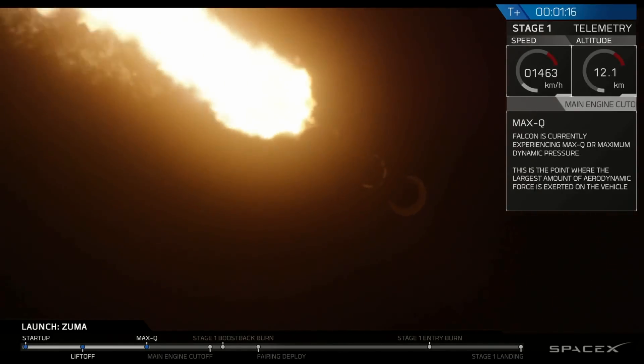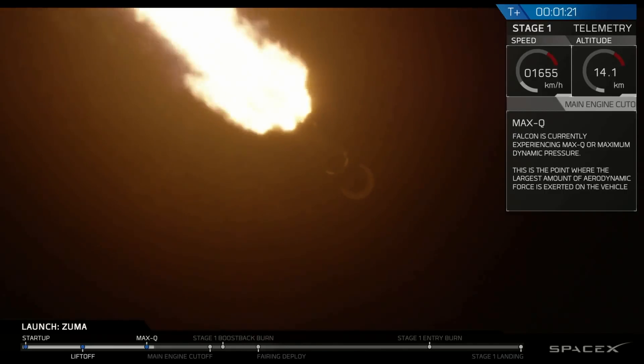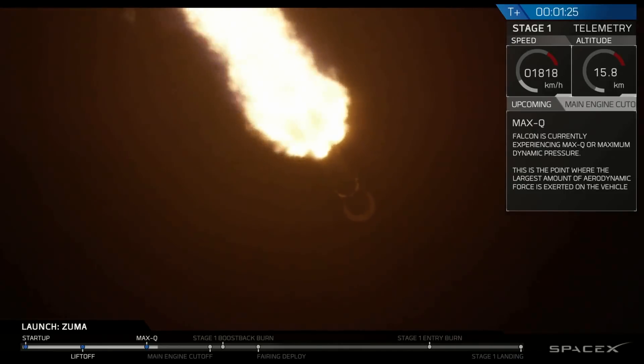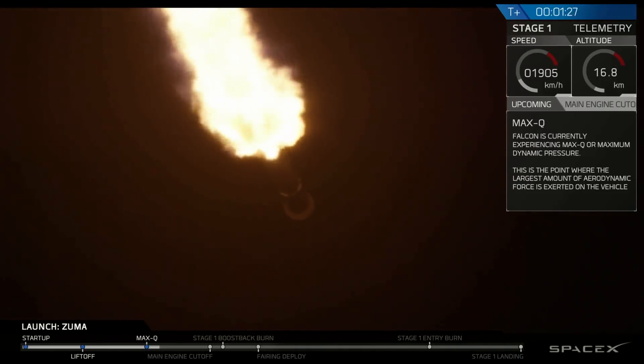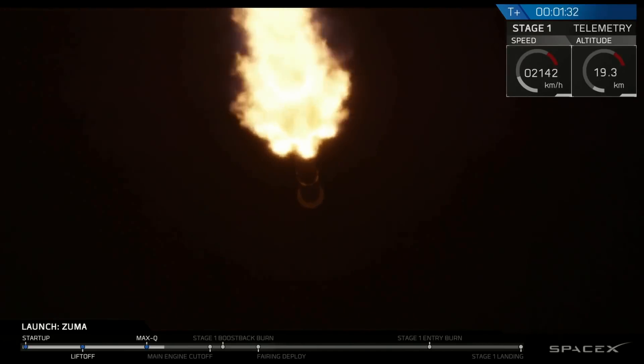And we've just passed max Q. So again, that means that as we ascend higher and higher the atmosphere is thinner and we do not need to have as much stress on the vehicle. Now we're going to go through four events here in rapid succession.